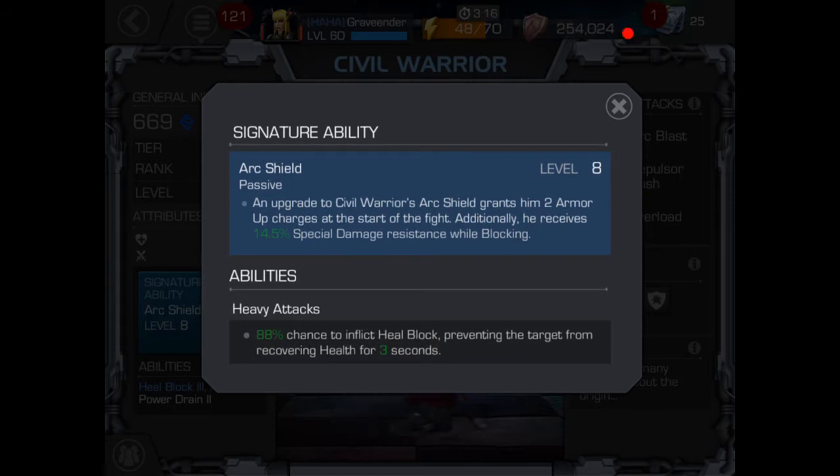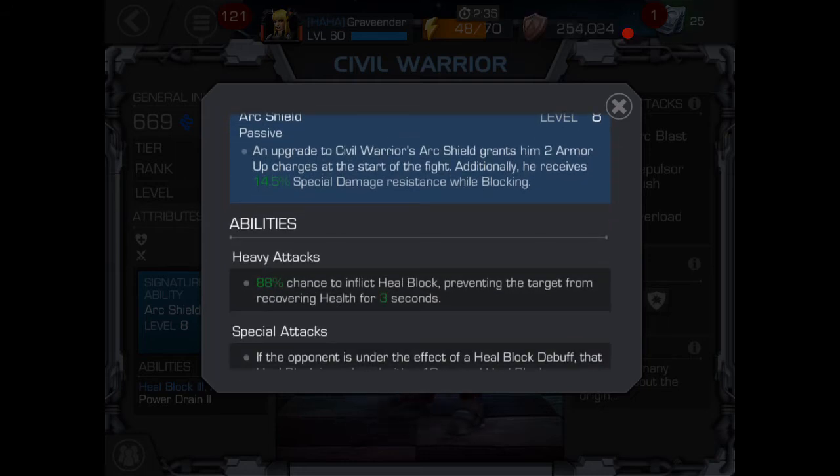The key thing with defense in Alliance Wars — we all know it's AI, so there's no way we're going to set it up to play our same style. Most of us don't really block a whole lot; we normally try to parry or evade. But AI characters in Alliance Wars defense do a lot more heavy blocking, at least from what I've seen. So if they can potentially be in a blocking stance right before someone uses their L1 or L2, he's grabbing 14.5% special damage resistance while blocking.